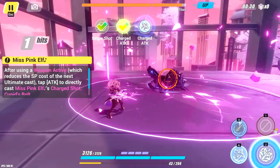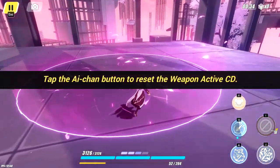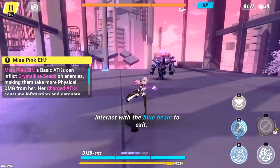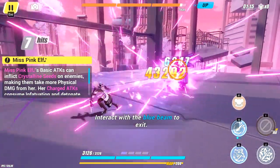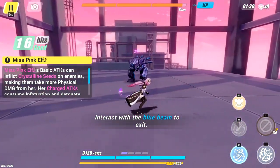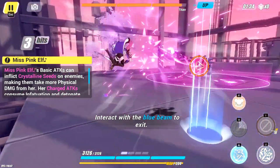I don't get it. What does it do? I'm a bit confused. So basically, she has a bar below that she uses for her charge attacks. And if you don't have any more of those bars, you can't do a charge attack. Yeah, there we go. So her weapon just gives her some more bars — I think it's exactly one bar.